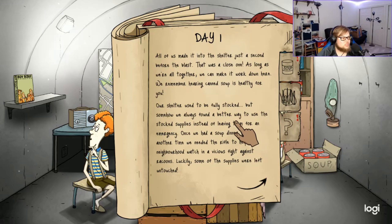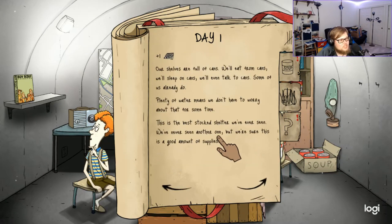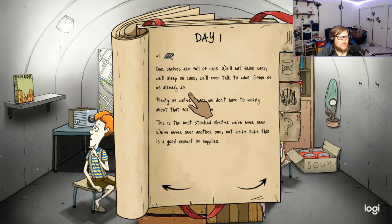Day one — all of us made it into the shelter just a second before the blast. That was a close one. As long as we're all together we can make it work down here. We remember hearing canned soup is healthy for you. Our shelter used to be fully stocked but somehow we always found a better way to use the supplies — once we had a soup dinner party, another time we needed the rifle to fight raccoons.